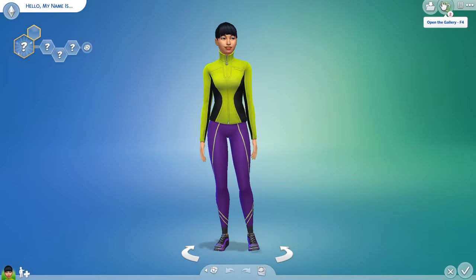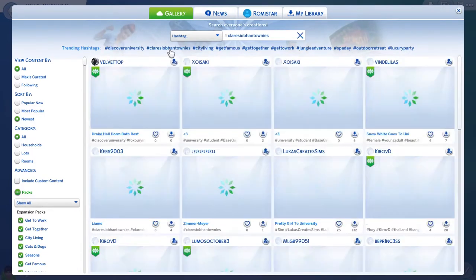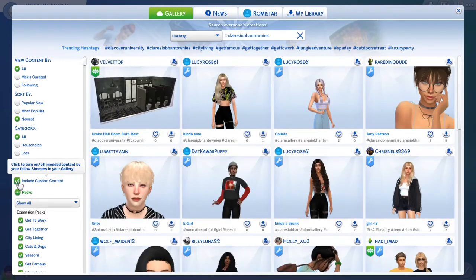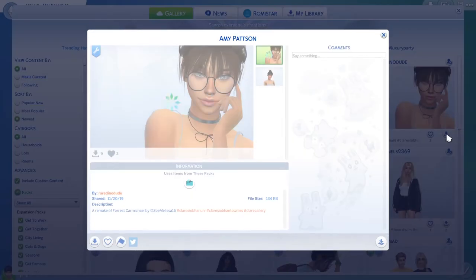So I'm on the gallery looking for some beautiful sims. I know a lot of people make beautiful sims - I might search a relevant hashtag. I'm going to include custom content, but it's more for the bone structure. It doesn't really matter if I don't have all the CC because I probably won't. This one right here, Amy Patterson - she looks like a good sim. Let's put her into my game.